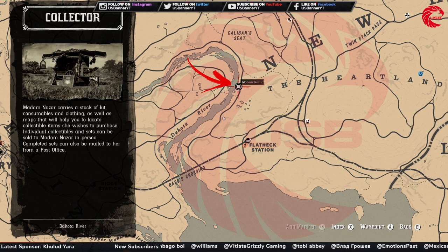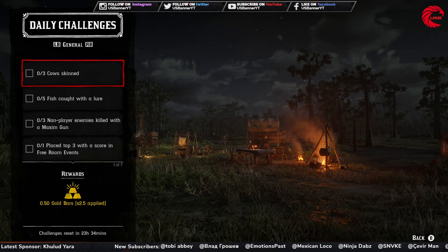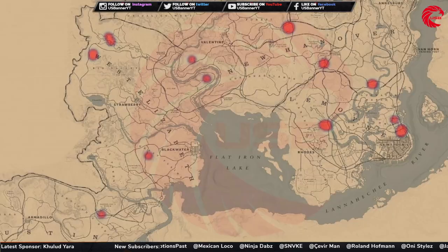After that you have to do 22 daily challenges. Start with seven general daily challenges. The first one is to skin three cows. Here is the location for cows in Red Dead Online — go to this highlighted location and you'll find cows randomly, but I prefer you go to the Emerald Ranch. You'll find lots of cows over there. Fast travel to the Emerald Station and then go to the Emerald Ranch and you'll find them.